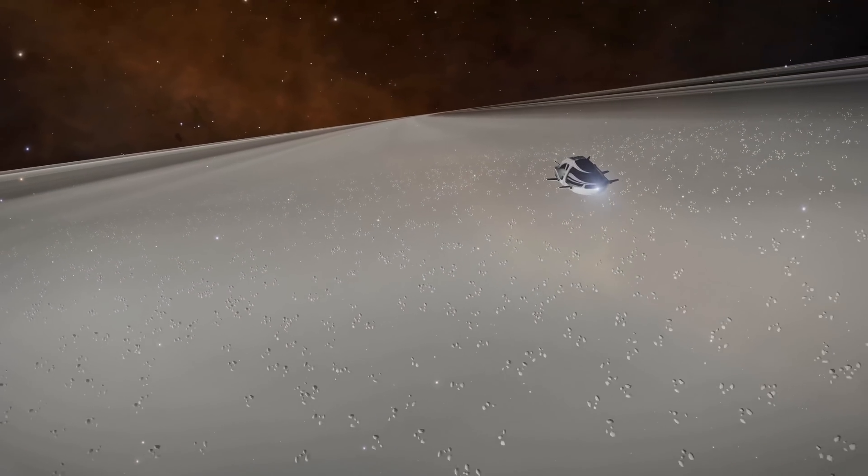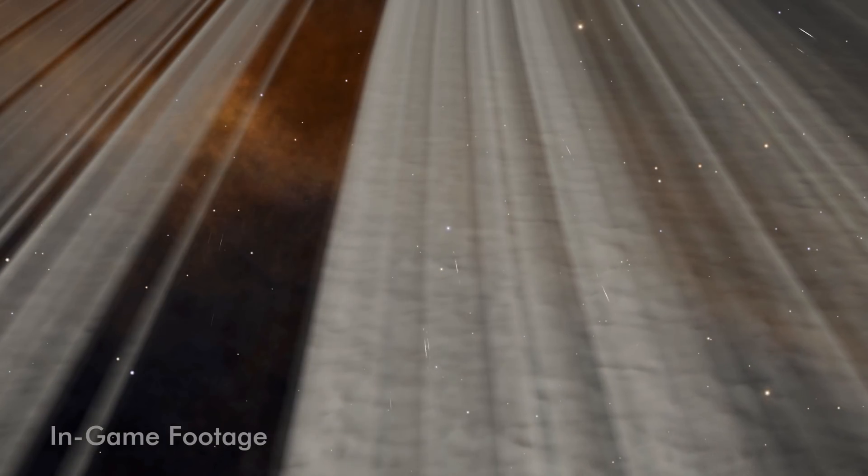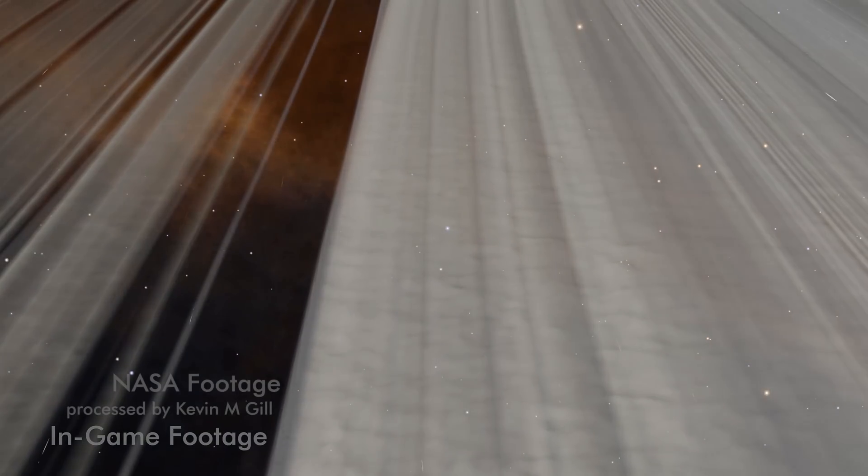We're going to show you what ring grazing really looks like, because it doesn't exactly look like this. These images were taken by the Cassini spacecraft and then processed by the amazing Kevin M. Gill, giving us the perspective of flying over Saturn's rings. This data set helped planetary scientists understand the true dynamics of ring particles.